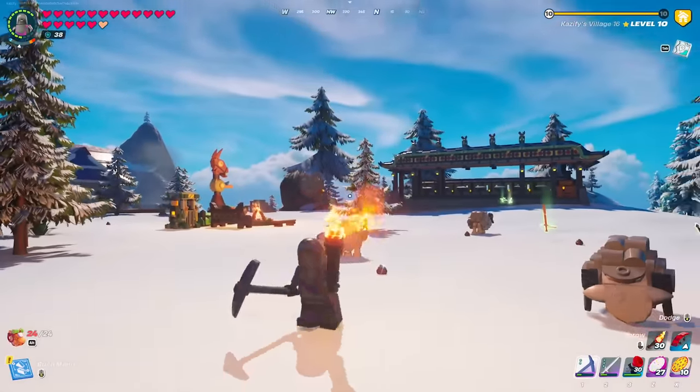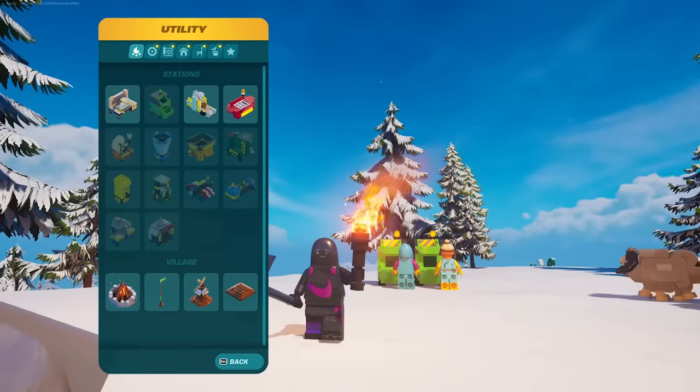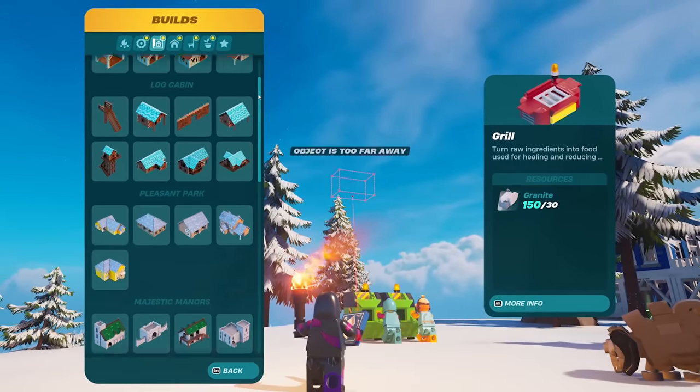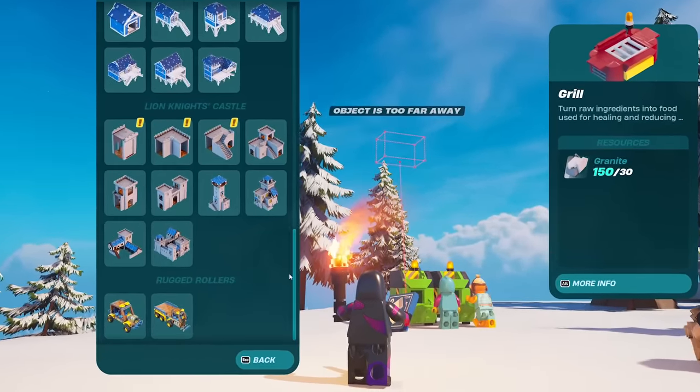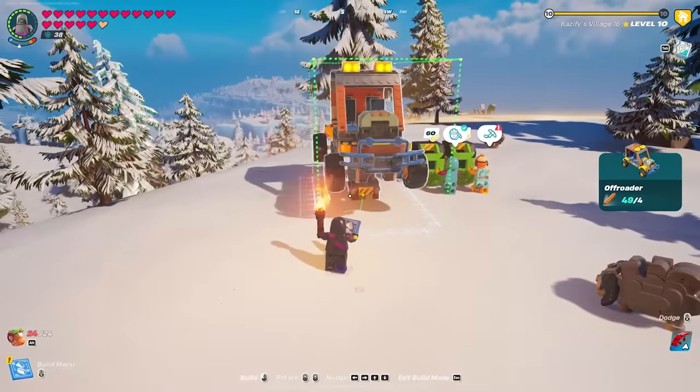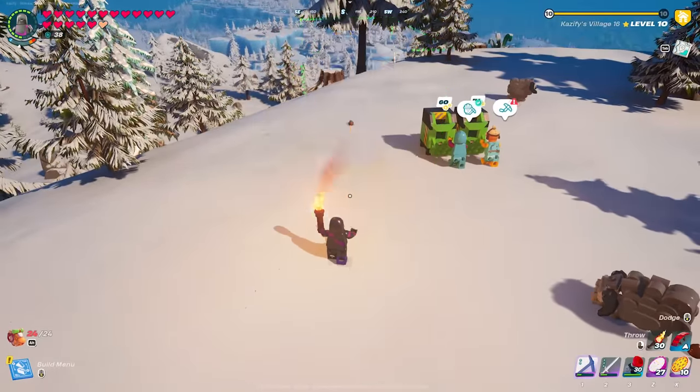Unless you're like me and prepared for this update, you're probably going to need to do a little bit of preparation, because these vehicles are not the cheapest to make. But once you're ready to make one, you can head over to your builds tab, and if you scroll all the way to the bottom you'll see some new rugged rollers. I'm going to make all three in today's video.